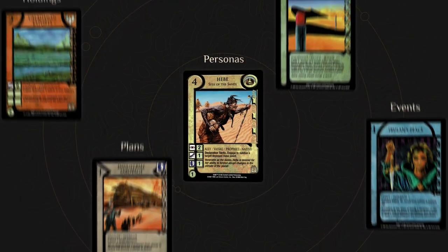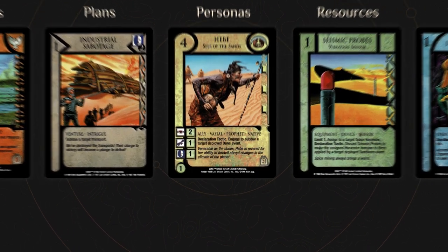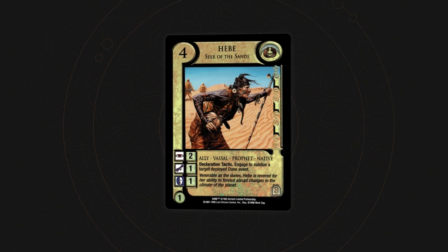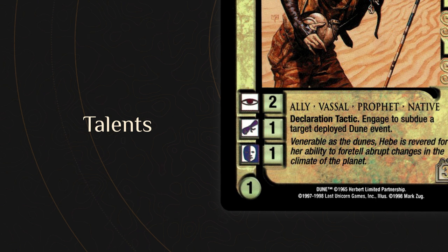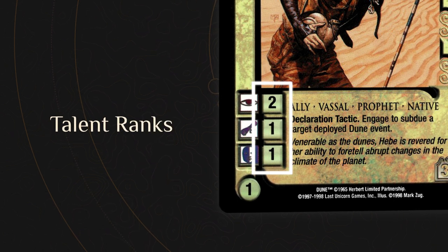All cards belong to one of five main types. While types are represented by the general card design, most notably colors, most cards are further classified by subtypes, which are found underneath the art. Talents represent the basic abilities available in the Dune CCG. If a card possesses one or more talents, it will contain the corresponding talent icons found in the bottom left part of the card. The accompanying numbers are called Talent Ranks, indicating increasing degrees of expertise in the designated talent.